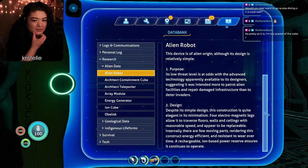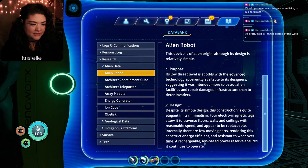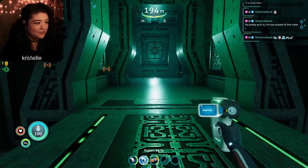We also got the alien robot scan. This device is of alien origin - simple design but low threat level, intended more to patrol alien facilities and repair infrastructure than to deter invaders. Electromagnetic legs allow it to traverse floors, walls, and ceilings with reasonable speed. Rechargeable ion-based power reserve ensures continued operation. We also scanned another artifact generating a strong electromagnetic field - hypothesized functions include energy transfer device, geomagnetic scientific instrument, or communication network node.